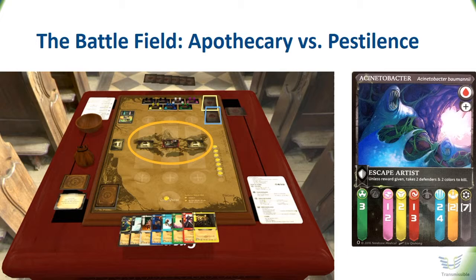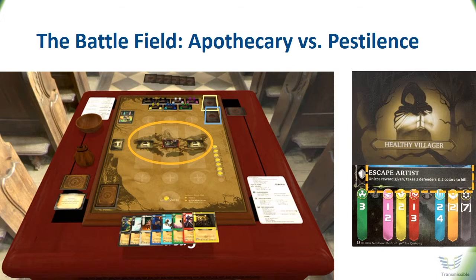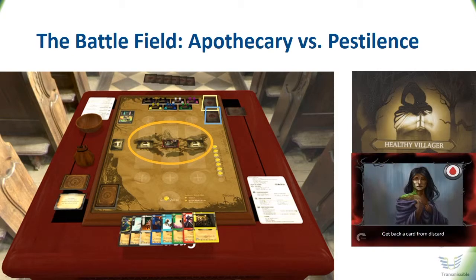Here is an example: look at this Acinetobacter baumanii. The blood drop indicates the opportunistic trait, and the plus sign means that this opportunist can be added on top of another infection. And this Acinetobacter is an escape artist — it takes two antibiotics from different groups to kill this plague, not one. Most villagers start out healthy, meaning they can only be attacked by provoker cards, but if successful they become wounded, and a wounded villager is vulnerable to opportunists. The Apothecary player holds a hand with eight antibiotics drawn from a random stack in his cabinet. Each time the Apothecary treats a villager successfully, the pestilence player removes one of the locks blocking the resistance cards. Once all locks are removed from a single card, this resistance becomes available to block future defenses — the more often you use an antibiotic, the higher the chance that resistance emerges.